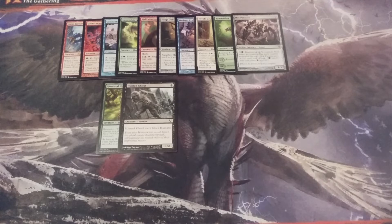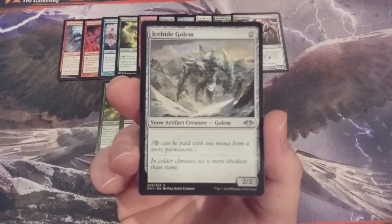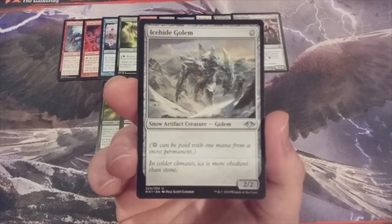Number 13, we are moving to another colorless addition: Ice Hide Golem. It's a 2-2. That's it — you're summoning a 2-2.